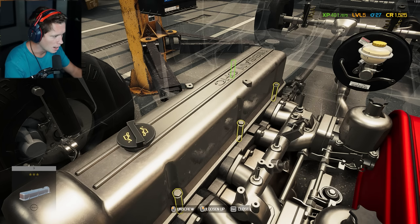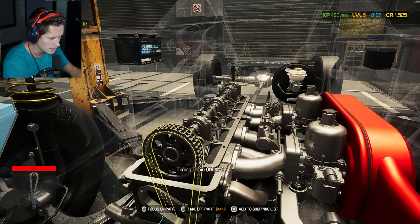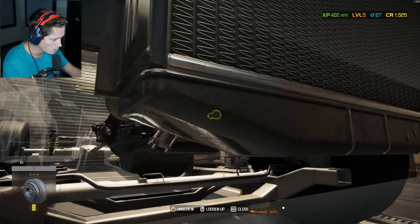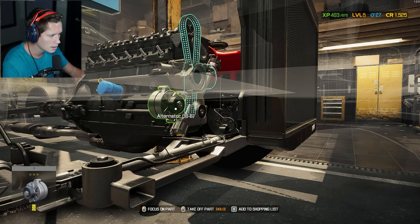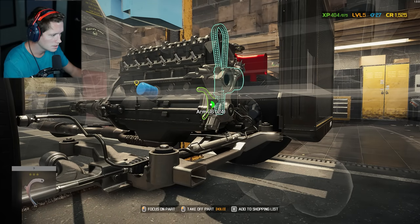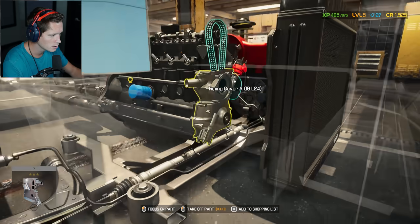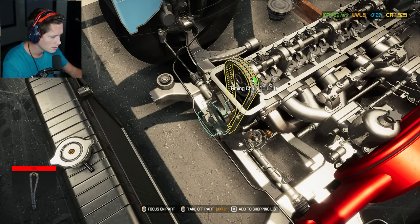I did see some comments — appreciate you guys. When you highlight something that's not quite available, it highlights other parts in red that you have to remove first. I'm highlighting the timing chain to see what's needed, then just going to start pulling things off to see better. Taking off the alternator, the arm, the distributor clip — there's a second clip on this side — and the distributor cap.